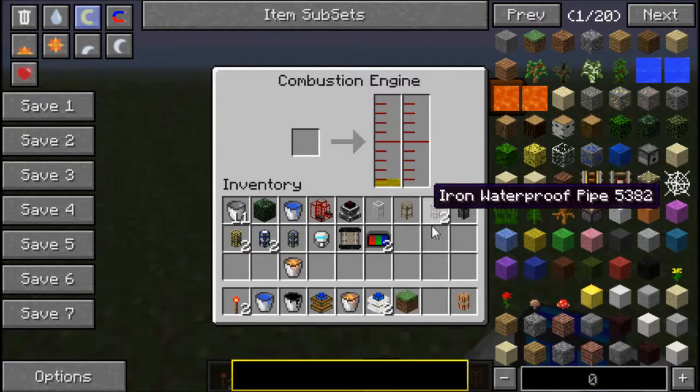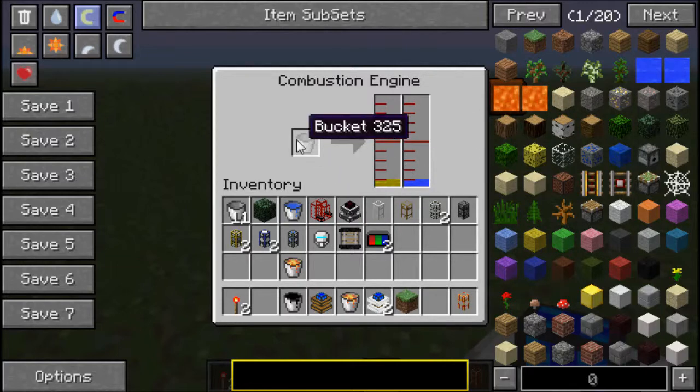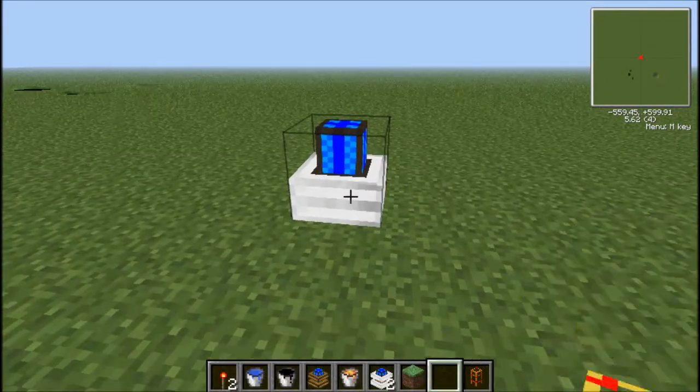We're going to put that in and it fills up this bar. The water goes in right there, and the water is just for coolant so that it doesn't blow up.